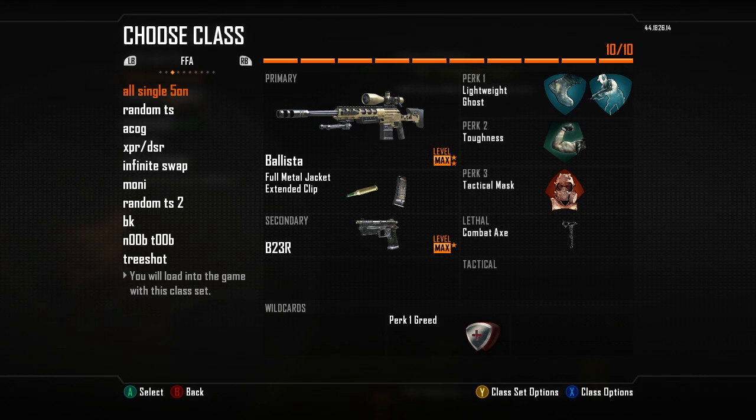First we've got the original Ballista with FMJ and extended mag — extended clip, whatever. The reason I've got extended clip is because they go for all singles, 5-ons, and you miss a lot of shots, especially when you're just starting out doing it. We've got Lightweight and Ghost. Ghost really helps because even when you've got UAV on, they still can't see you.